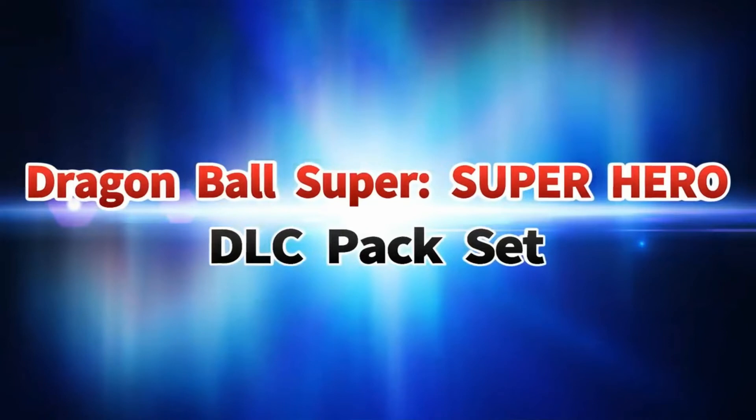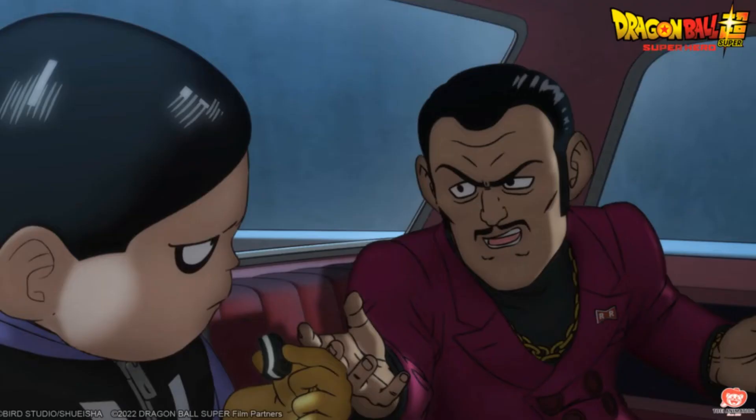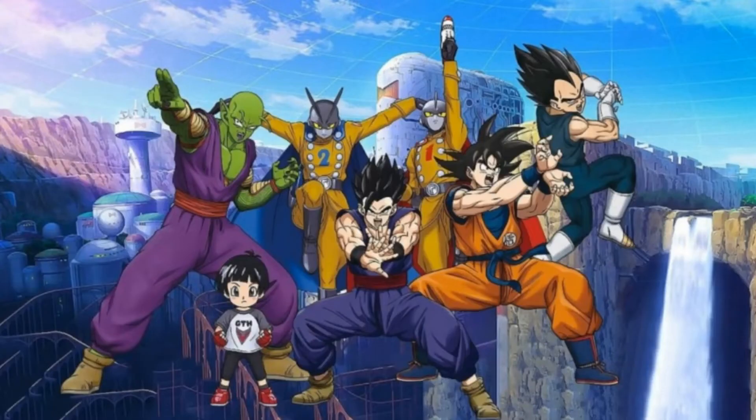They're definitely going to throw in a few. First off, we're definitely going to be getting Gamma 1 and Gamma 2's outfits — they're iconic, they look really clean, so we're definitely going to get those. Then we're probably also going to get Trunks and Goten's outfit, Orange Piccolo with the tree on his back, and Pan's training outfit and her school outfit.